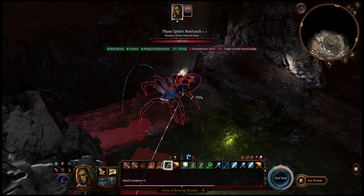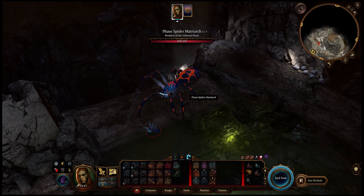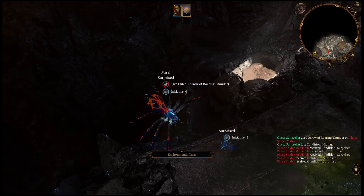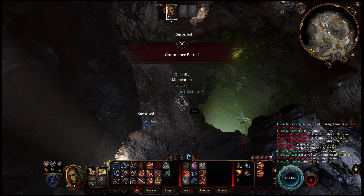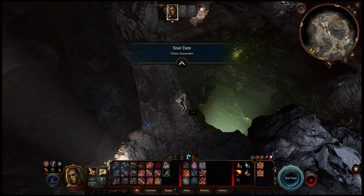We're just going to fire off a Roaring Thunder Arrow, and bam — there we go. One shot on the Phase Spider Matriarch. Easy way to solo her. How do you like that cheese?